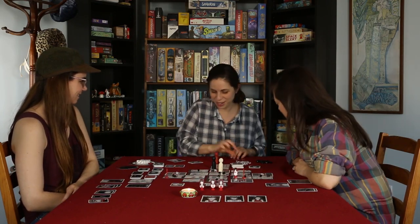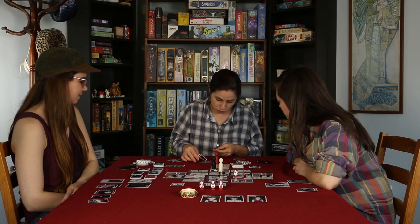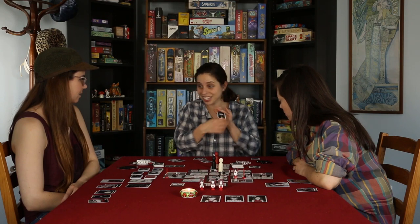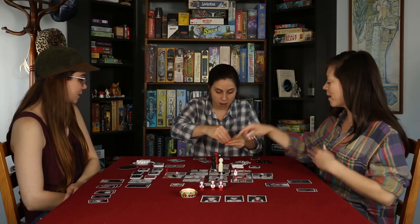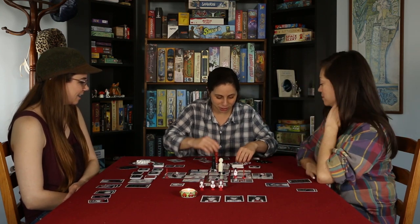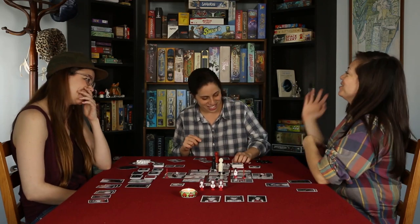I'm going to get my task card, put it in my hand, and then spend — one, two, three, four, one, two — in order to earn six exorcism tokens. Put them on the board. Boom. I want, like, a rap video moment. Exorcism tokens.